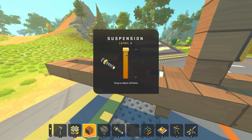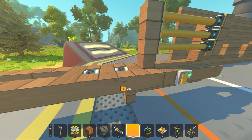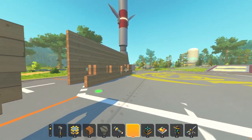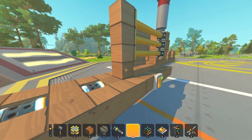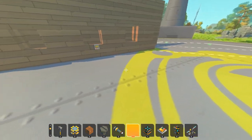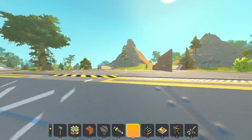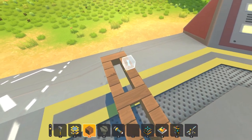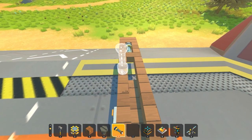Now we pump these back up to max. It looks like it still only takes three pistons to push back two suspensions, which I think is weird because one suspension takes three. We'll see if this shoots it further. It definitely did — the last one only went to about here, but that one shot way over the edge! So more suspension means more power. We'll go three back from here and try it with three suspensions.